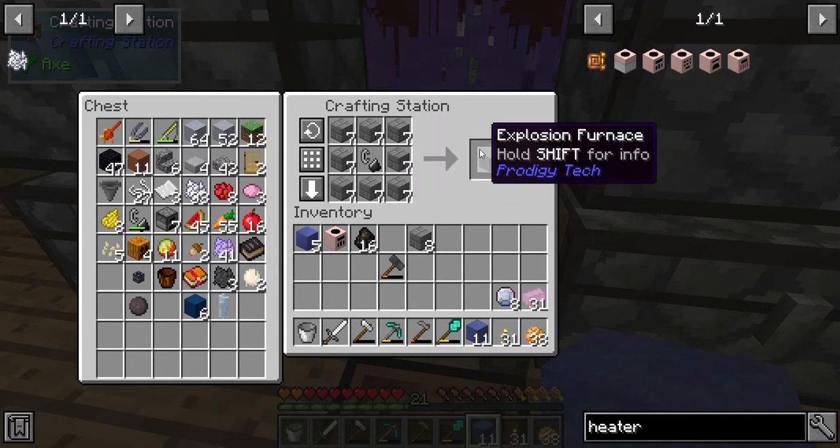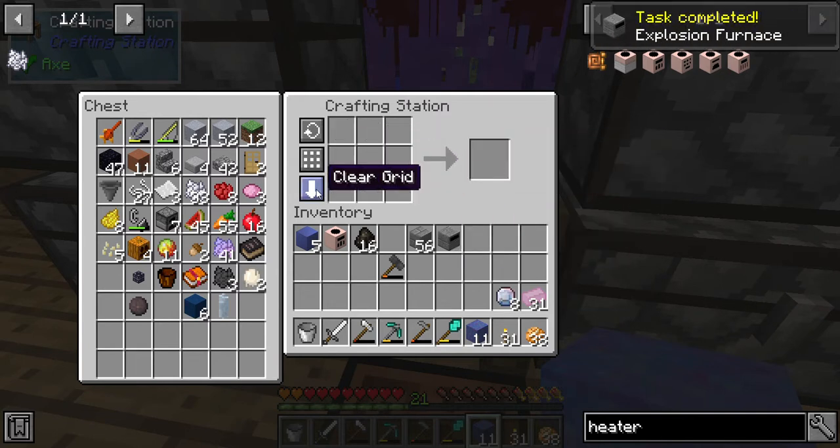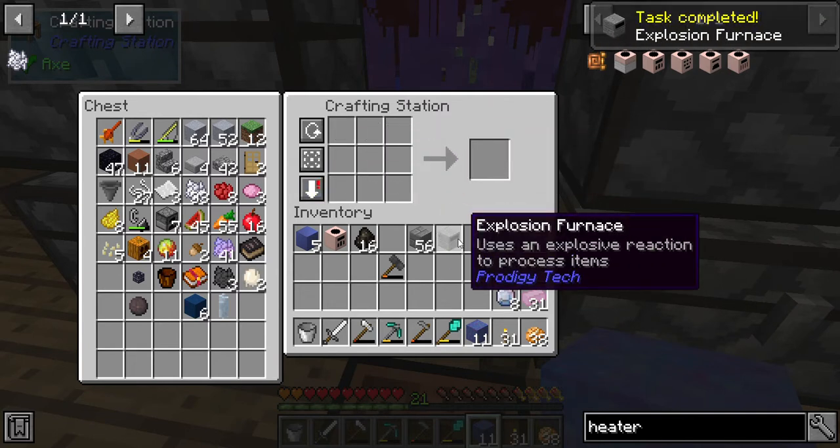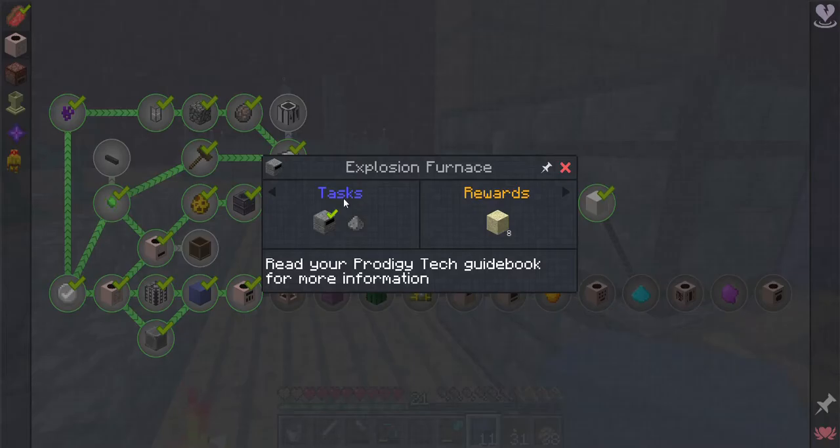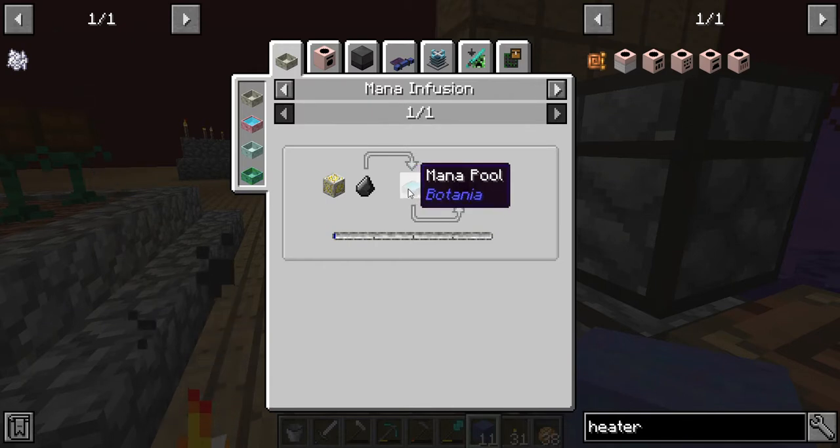That gives us an explosion arrow heater thing. This is from Prodigy Tech - it uses an explosive reaction to process items, and I'm pretty sure it's a multi-block. How does one get gunpowder again?